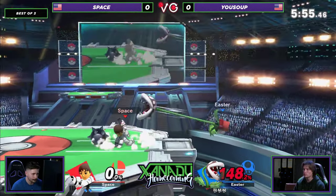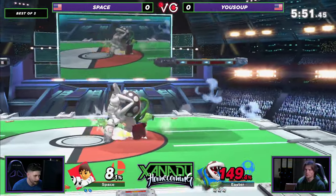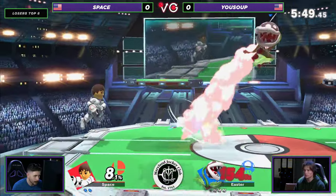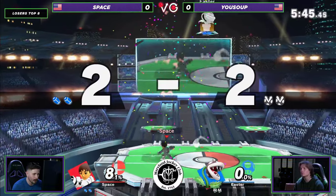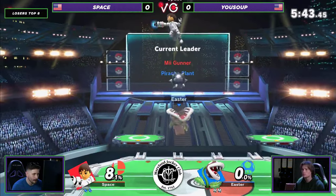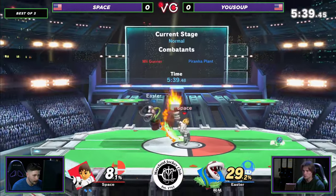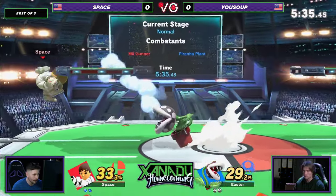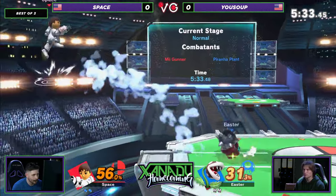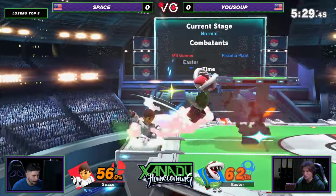It's also forcing him to go to ledge every time. He has to air dodge down to ledge. And Piranha Plant — one of the heaviest characters in the game — he's going to live for a long time. As soon as I say that... the up tilt comes out. The up tilt's surprisingly strong. Very, very strong. It's like bootleg Snake up tilt. That charge shot is like a bootleg Samus charge shot. It doesn't really combo into anything, but it does give you solid damage.